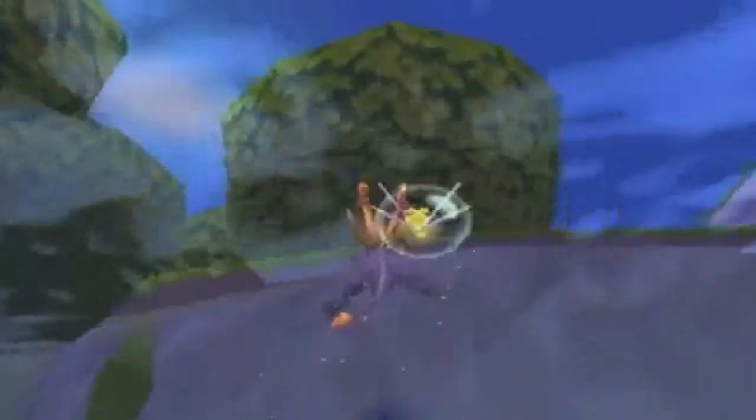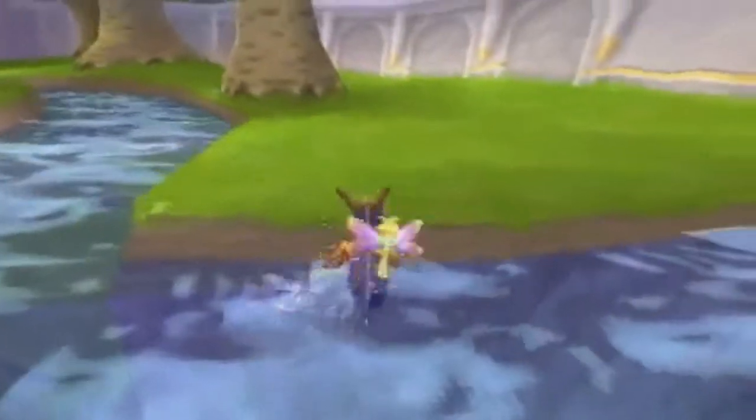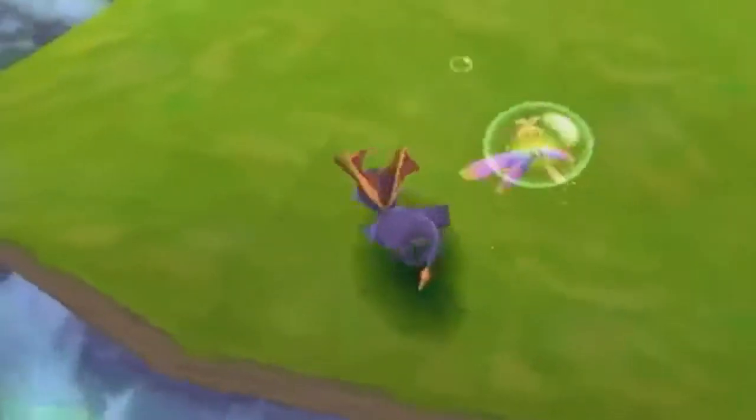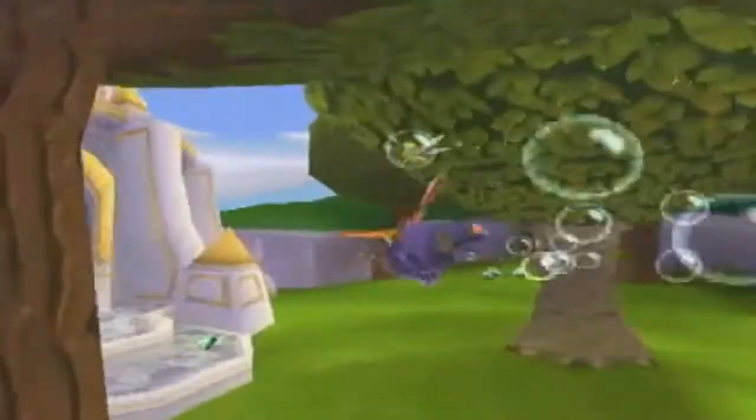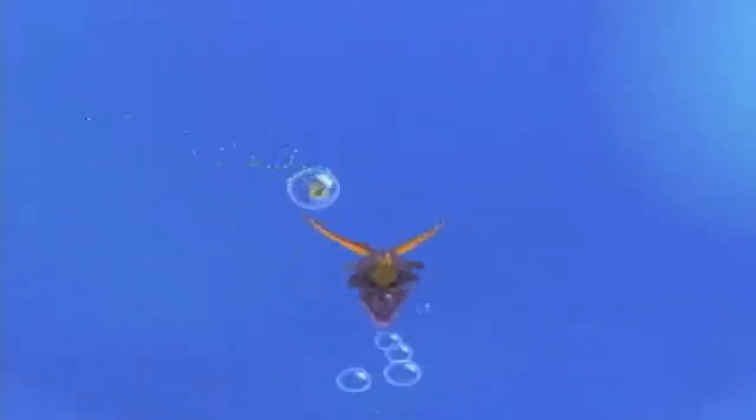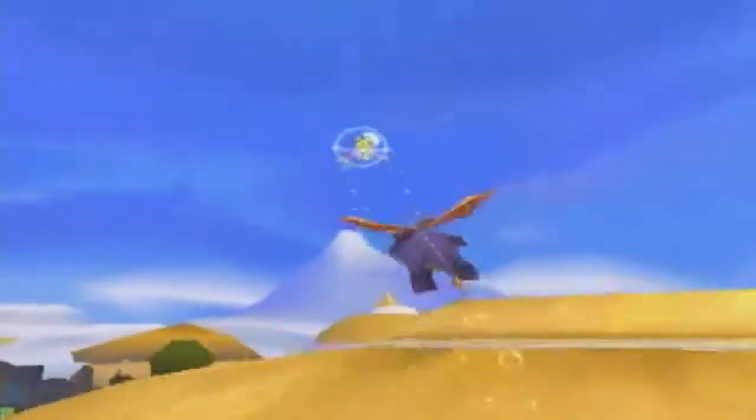Don't worry, it will work eventually, even if it takes a million tries. And there you have it! The swimming and air glitch has been achieved! Yay! Now you can swim to your heart's desire.